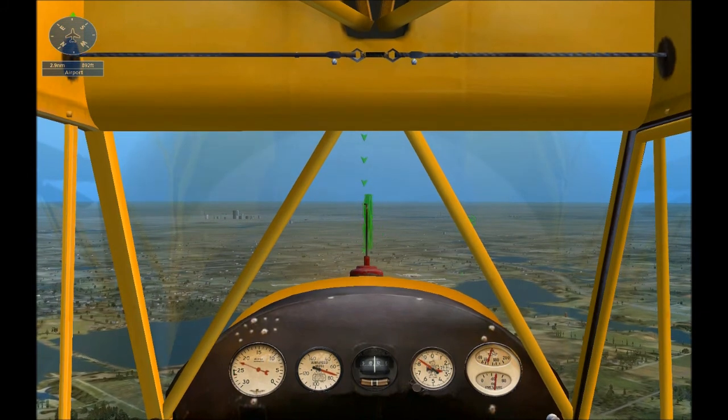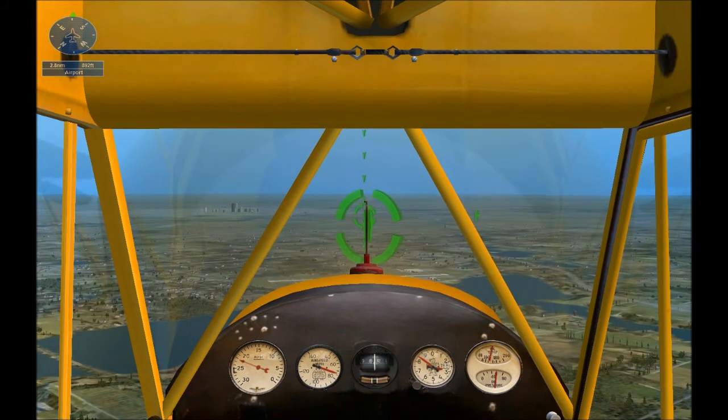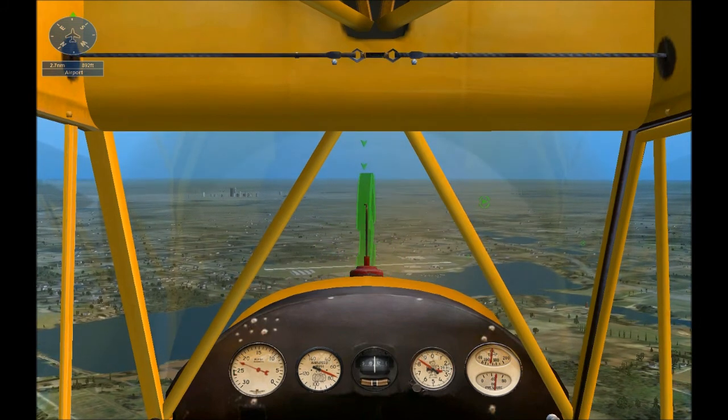The runway in use right now at Eagle Creek is runway 3, which runs right to left. To land, you first need to line up with the runway. Waypoint markers have been placed to suggest a good flight path for the landing.